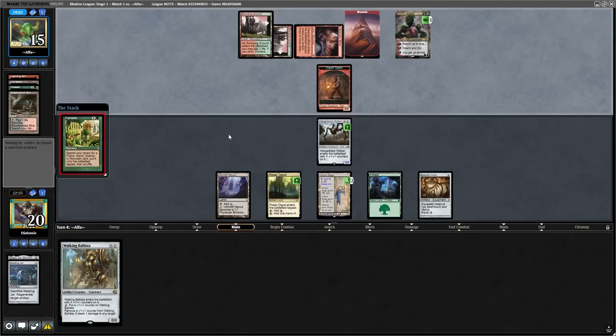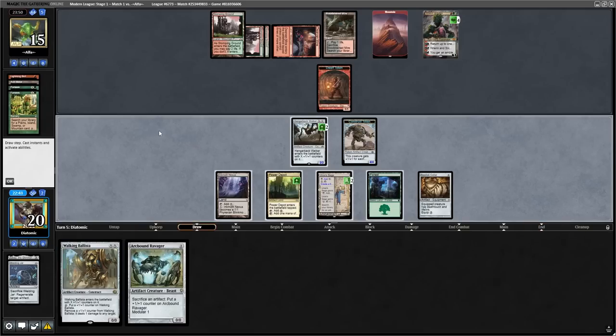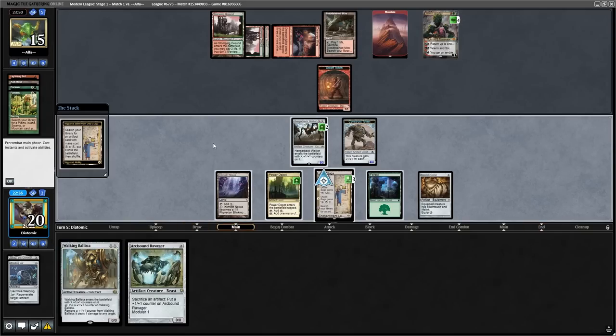They fetch a Dwarven Mine on my end step, play a Far Seek, play their fetchland from the graveyard — we make a token, put a counter on — and we top deck Arcbound Ravager. Now as this is the first time I'm playing Hardened Scales, this may be a mistake, but I decide to go for the kill.